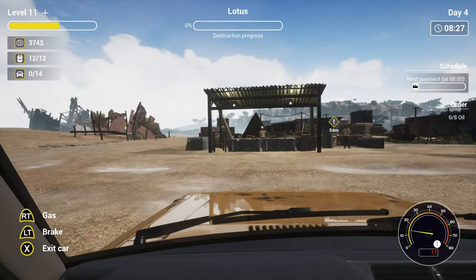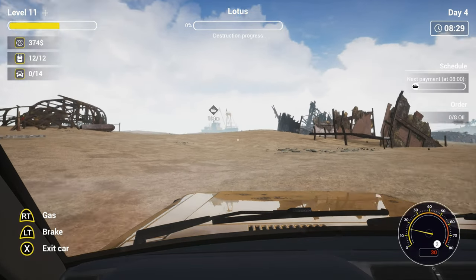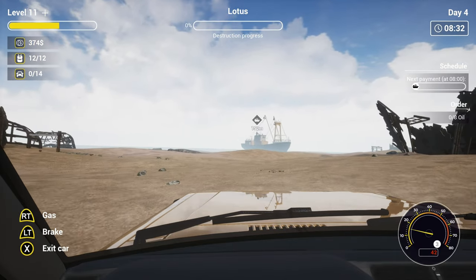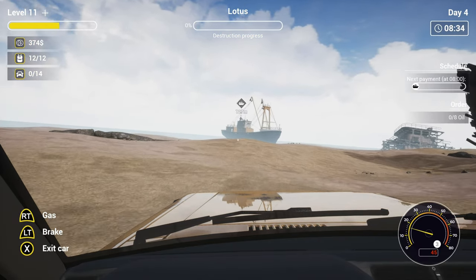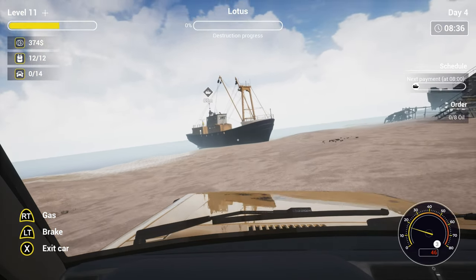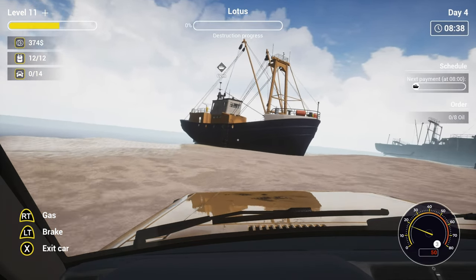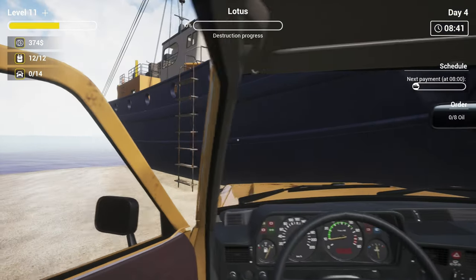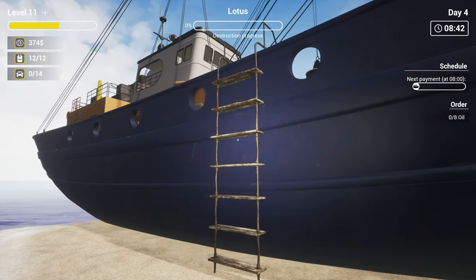To get around this island, you have a pickup truck that stops instantly whenever it touches anything and has the magical ability to simply drive straight through any person. Your home shack houses a computer and a bed. The computer allows you to order in ships, which will arrive at 8am the next day and have a set cost for however long you keep them around, and the bed lets you sleep if you're waiting on the next ship.